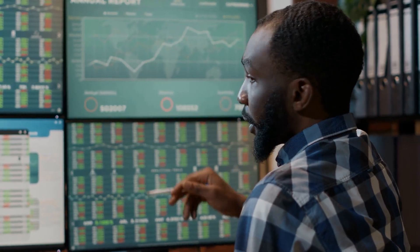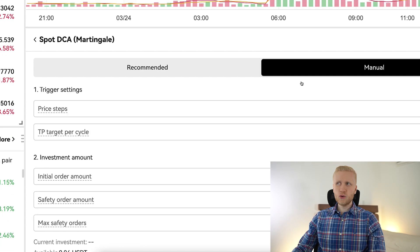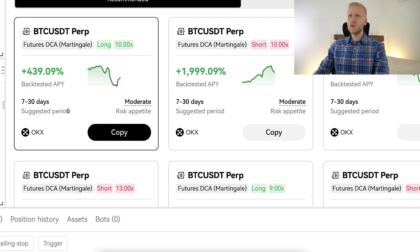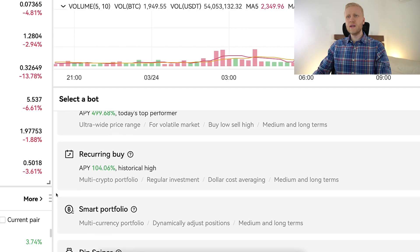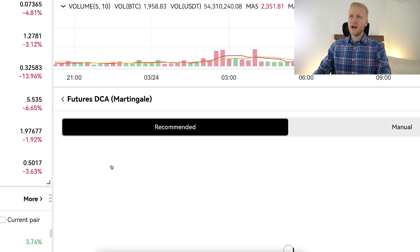Another difference is that with Futures DCA you can go long or short, which means you can make profits in both market directions — you can earn money when prices go higher and when prices go lower. And here again I want to give a reminder that the recurring buy with Bitcoin is something I recommend for everybody. That's what I'm doing myself, getting more and more Bitcoin regularly. Futures DCA is an option for intermediate and advanced traders.